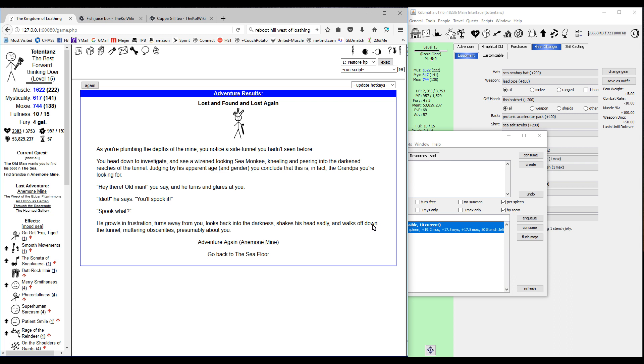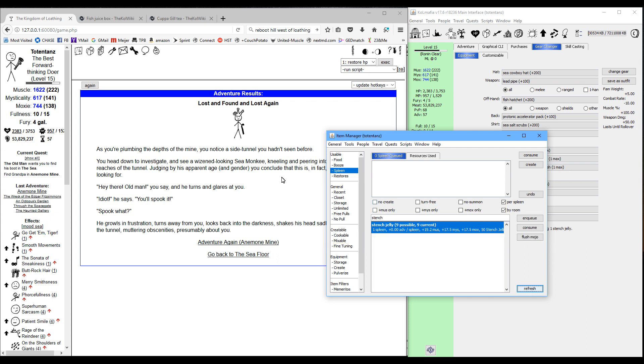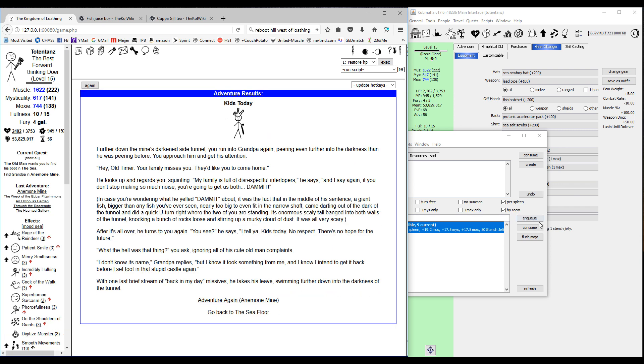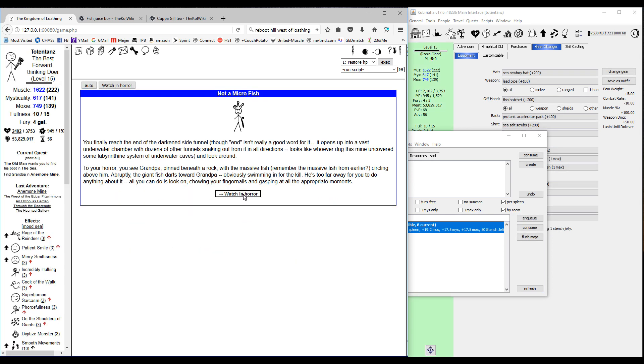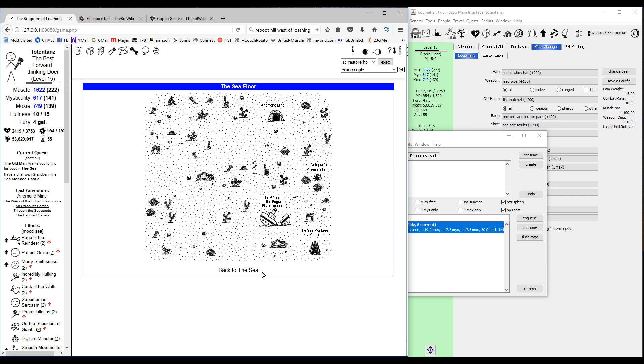Depending on what class you are there are other non-combats besides grandpa — like if you're a Disco Bandit or Sauceror you can get some of the ingredients for making different potions and drinks from the sea. We'll use another stench jelly and go back to the mine again, then do a third, and go back one more time. You'll get a message saying you acquired a skill — even if you've already permed the skill, it's just a standard message, so you'll still have the skill as you normally would.